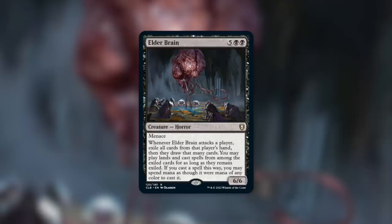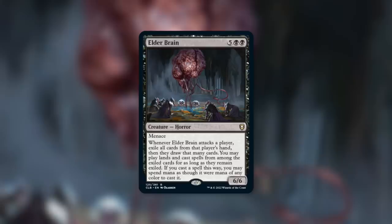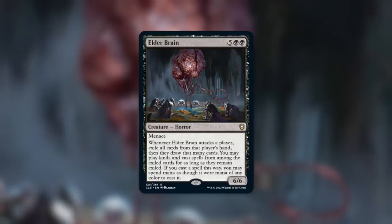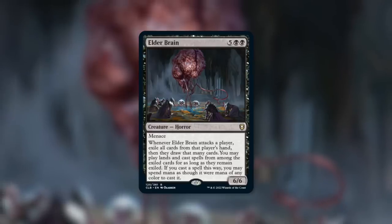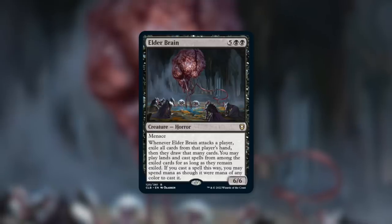Essentially, on attack, you wheel someone and say those cards you're getting rid of — those are mine now. Do keep in mind that it says you can play lands from those cards as well, so this can really help ensure that you're hitting land drops if your opponents happen to have lands in their hand. The more important factor is that you can cast spells from them — now you have to pay for those spells, but this helps you fix your mana in whatever way you need. Having menace is a good way to help get this through, and six damage isn't nothing. If opponents want to block it, they have to commit at least two creatures.